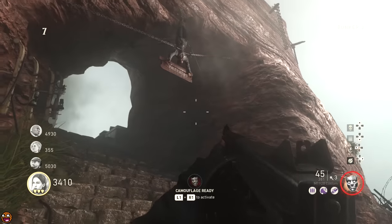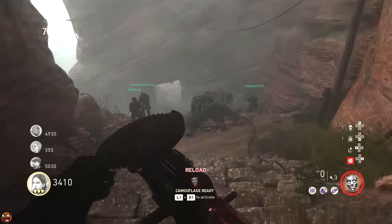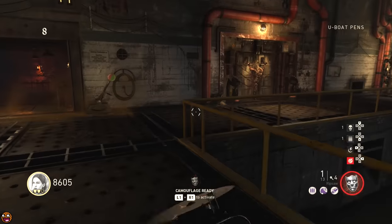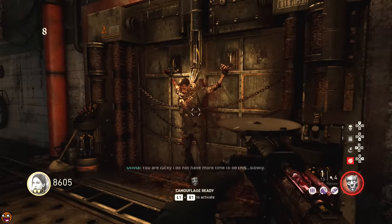Get your ripsaw, walk over to the hanging man outside here, and shoot a disc at his neck to cut off his head, and then pick it up once it falls onto the floor. You're going to bring this head to the U-boat area of the map and stick it on the corpse there that is chained to the wall.